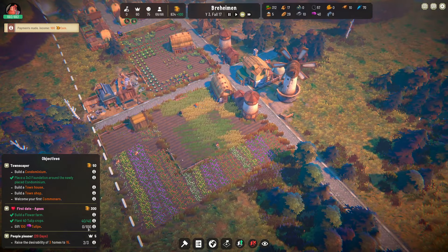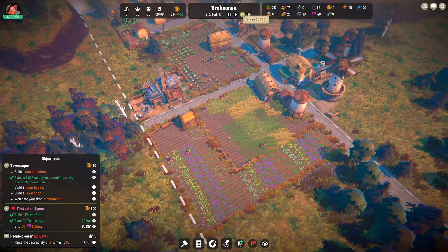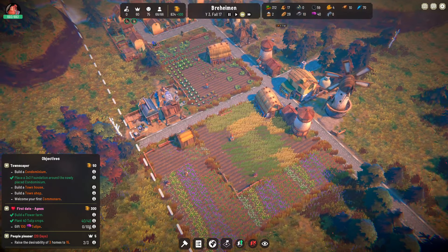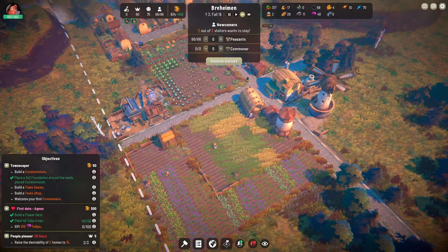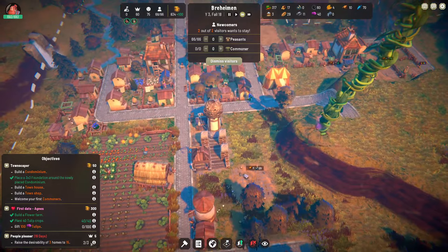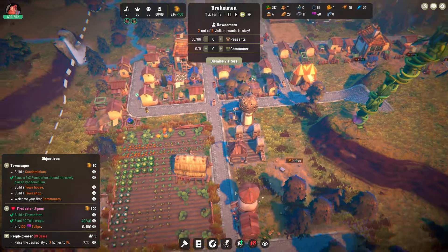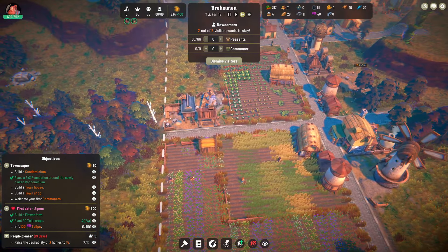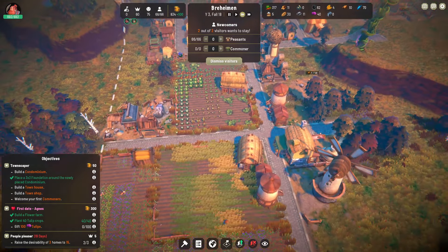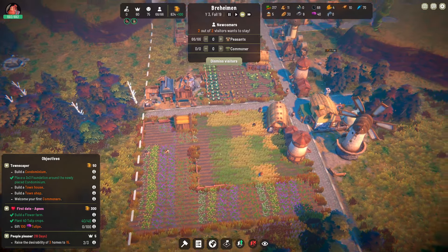We have to gift 100 tulips — we are at 40 right now. What season is it? Fall 17? Please harvest enough tulips for me to gift to Agnes. I would be very sad if we hit winter and had not achieved the number of flowers necessary. Considering how slowly they're going, I'm not 100% confident we're actually going to get to 60 before winter happens.